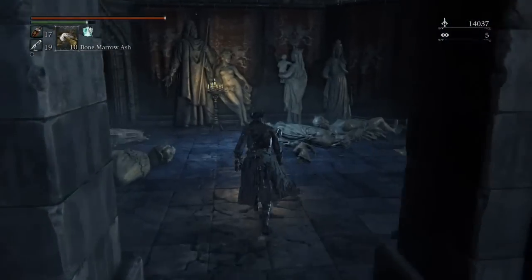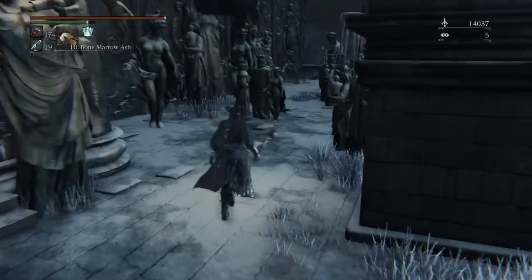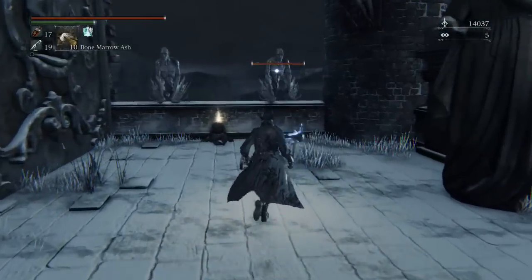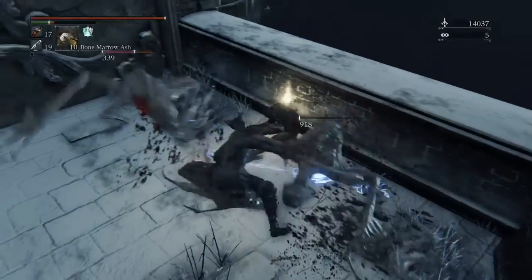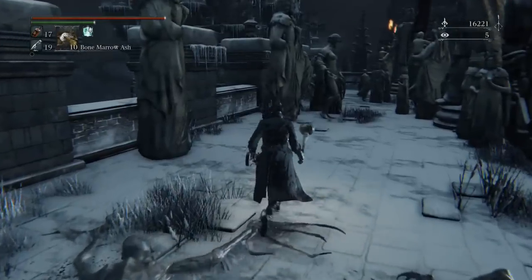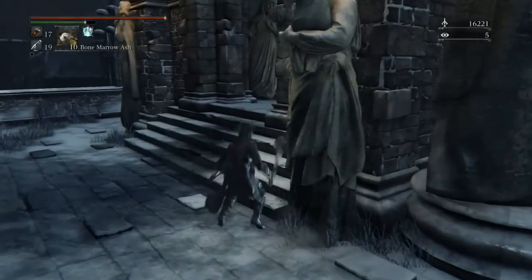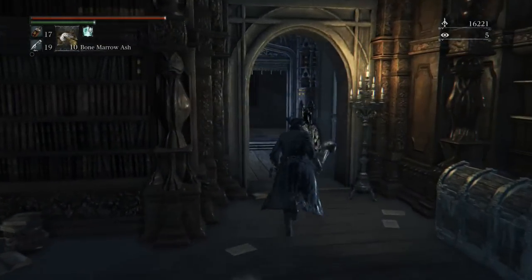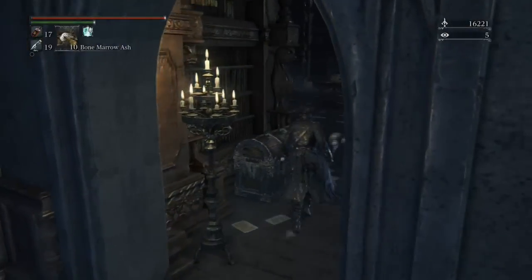The layout for Cainhurst initially seems a lot more complicated than it's going to be. Once you actually get into it you'll realise it's not that difficult - it's basically just a line but with one room that loops in on itself, which is a shame because the level could have had more potential. We picked up the Executioner's set - the set that Alfred wears. It's got really good physical defence, some of the highest in the game.